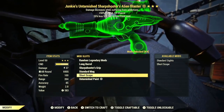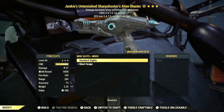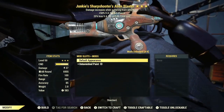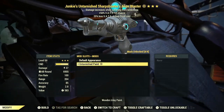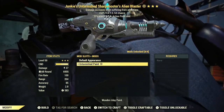In terms of scopes, you can have the Standard Sight, which is default with the weapon, and also the Short Scope. For appearances, a standard version of this weapon looks like this, but in the Atomic Store you can get the Entarnished Paint skin, which is a lovely skin you can add to the weapon.